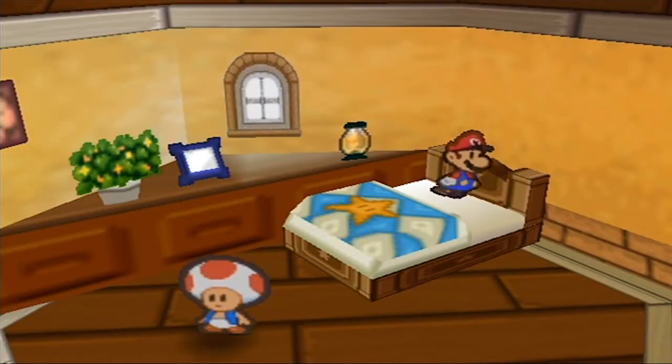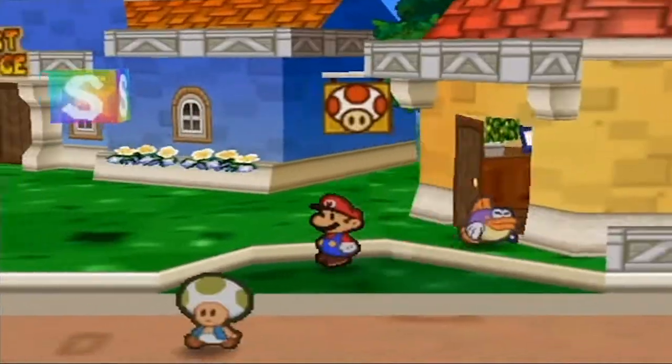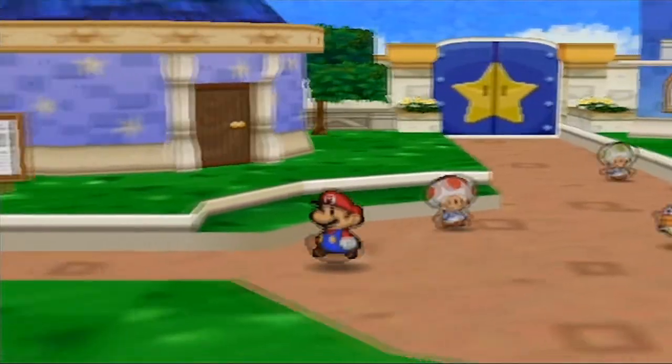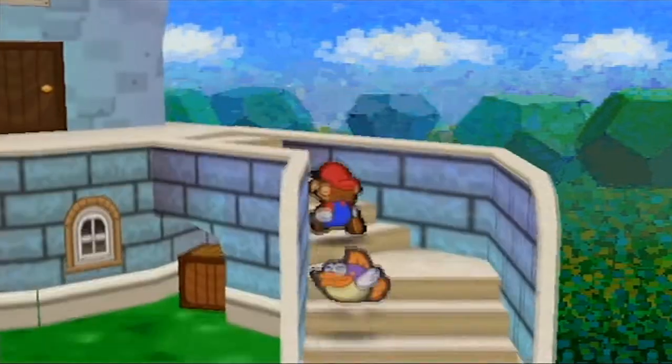And today we are going to do another optional fight that doesn't actually do anything for you in any way whatsoever. We're going to be taking on the master of the dojo. We beat Chan and Lee, but we still got to beat the master.